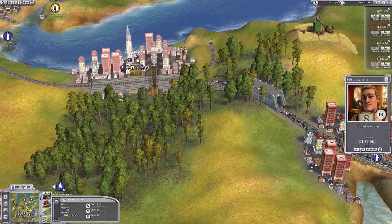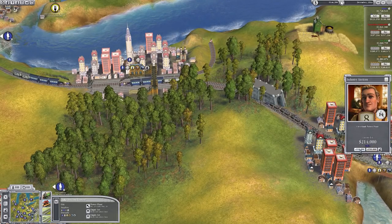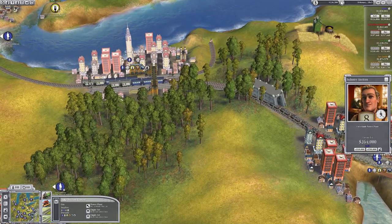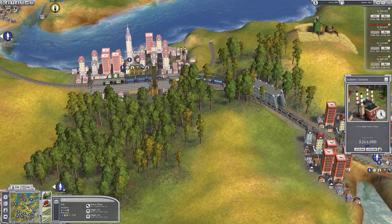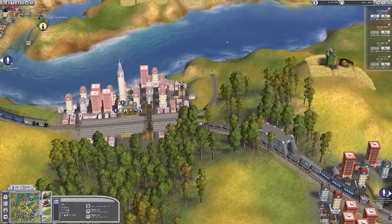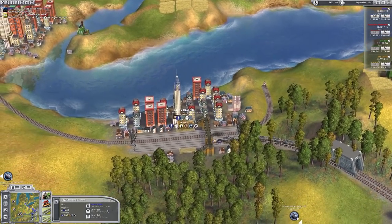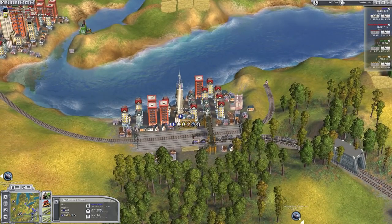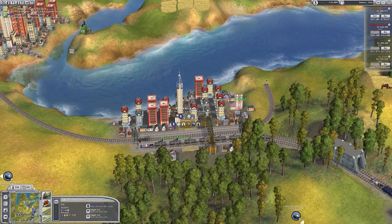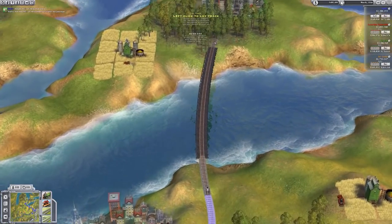Almost missed it - we're nearly on 200,000 generic units of currency, now over it. A cheeky 50 grand bid, though I'm pretty much bankrupting myself trying to buy this. It'll come good - 264,000 to get it, which is not ideal, but this thing brings in all the oil, and we now own this industry. Currently in debt by a huge amount, but once the oil turns up we should gain a fairly decent chunk of change. Let's get this track over to Toronto.